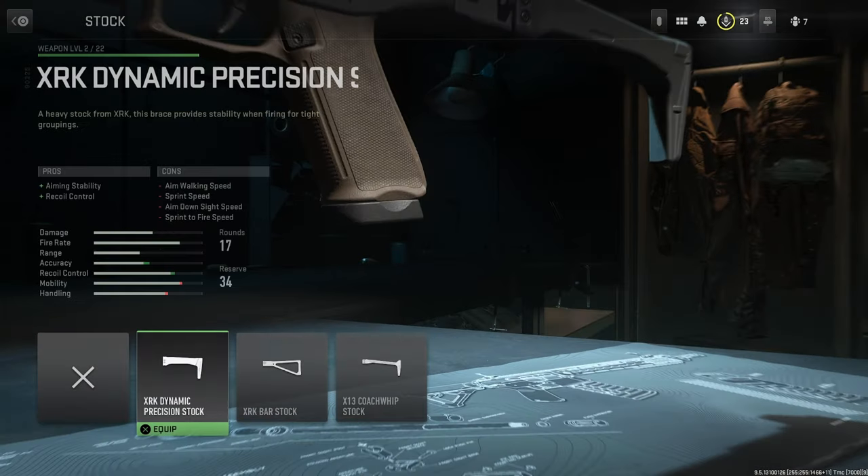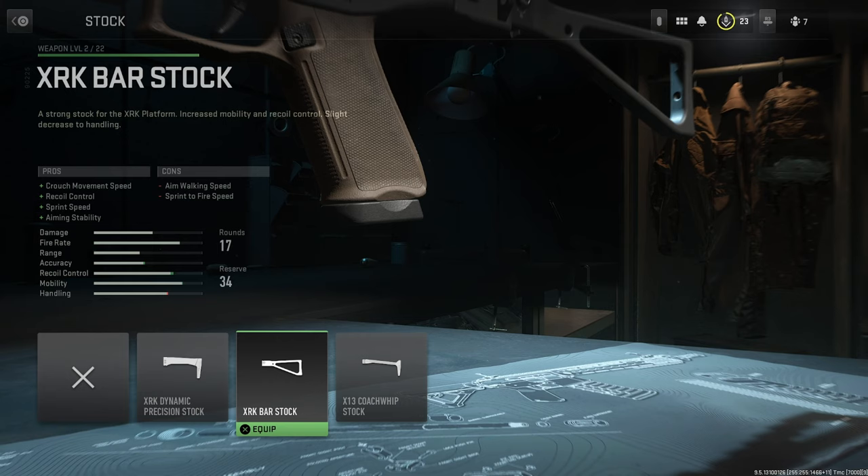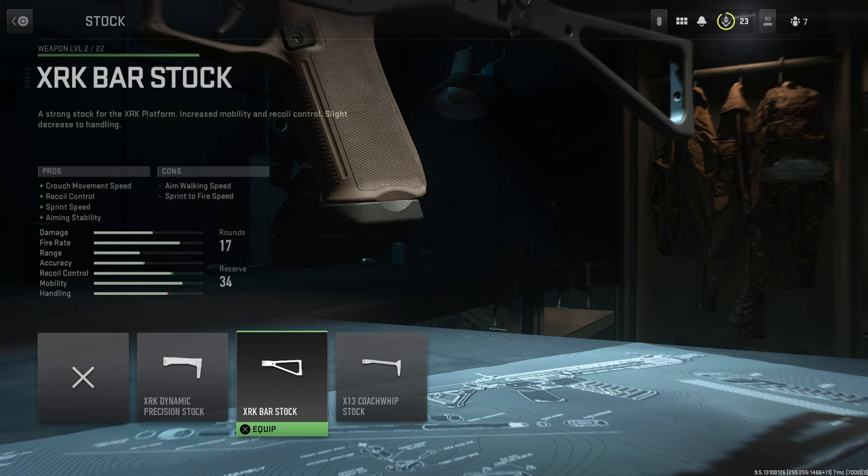Second, we're going to go for the stock — this is the stock I use on this setup. The XLK Bar Stock improves your crouch movement speed, recoil control, sprint speed, and aiming stability. Sprint speed and recoil control are the two most important ones here.